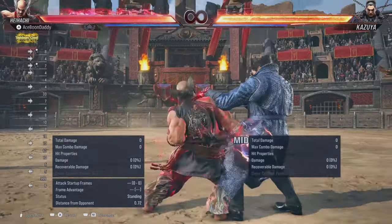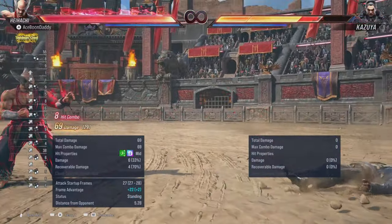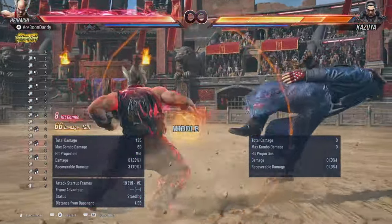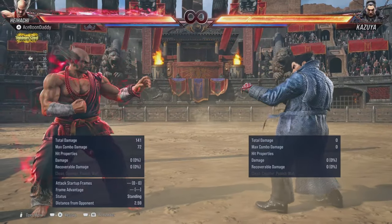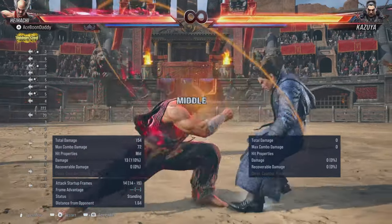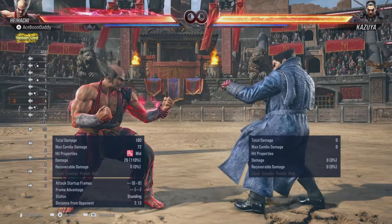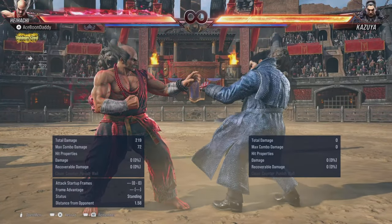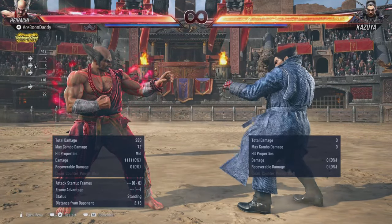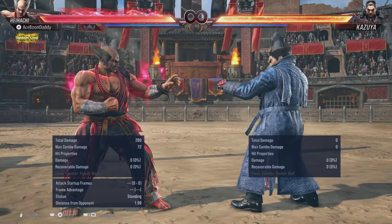So for a regular combo, you want to use something simple. The main setup for this combo starts with back one, then four, and then go into four plus three — do four plus three first. Now why is that important? Because I'm going to offer some additional stuff.